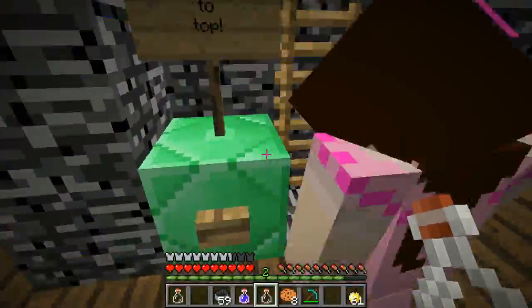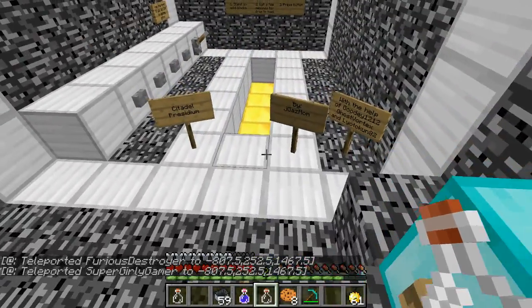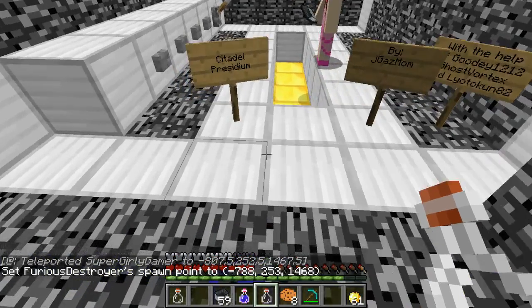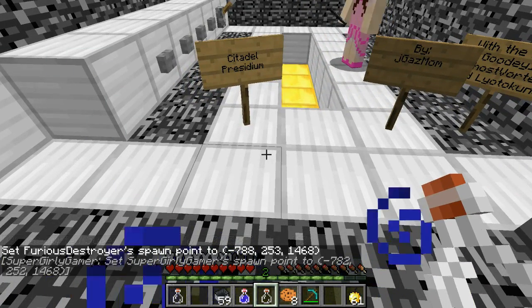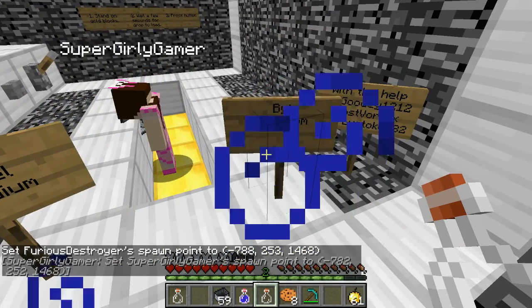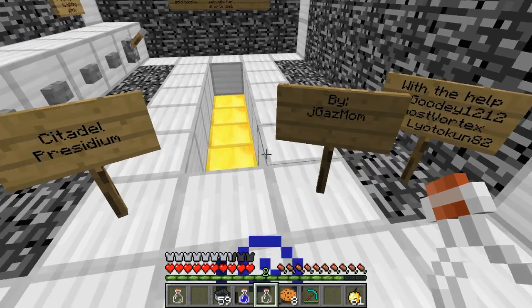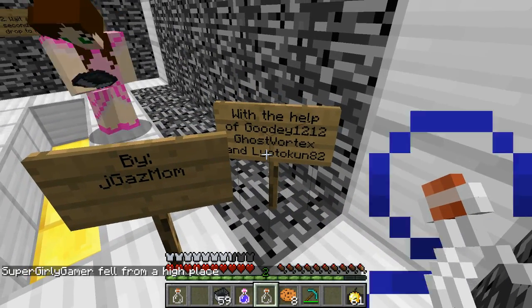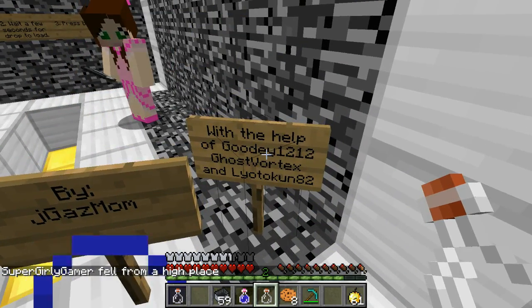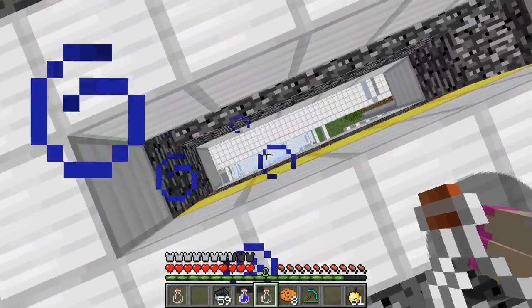We have done this — we are on to the next one. Alright, spawn pointing it on the hole again? Yeah, that's what I'm gonna do! Spawn point up, and we are on to Citadel Presidium. This is a tough one — it is by JGasmom, with the help of Goody1212, GhostVortex, and LyoToken82. It's a lot of people, Jen. Yeah, it's gotta be good.